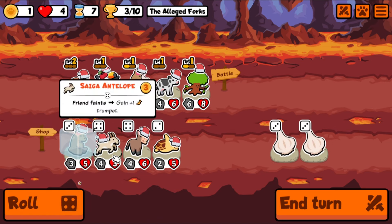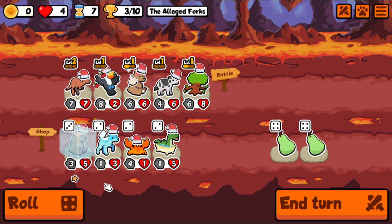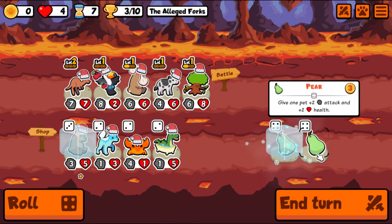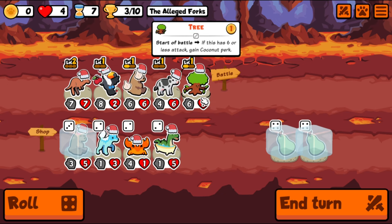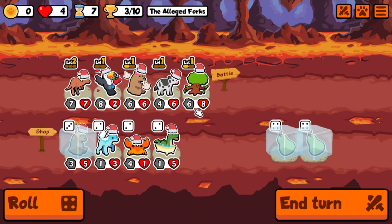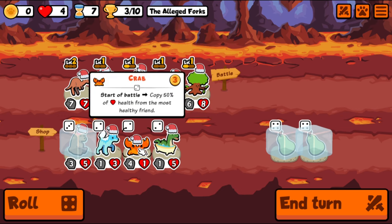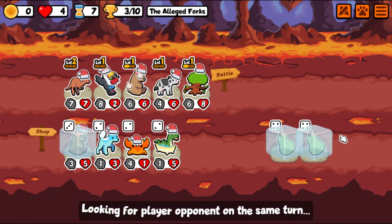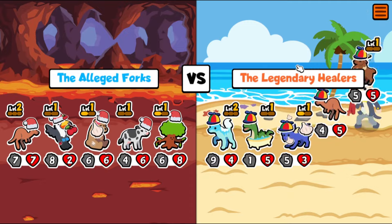There's a lot of trumpet stuff this week — good for them. There's pears — I like pears. We'll save a pair, freeze them. Start of battle: gift front-most friend one experience, that's pretty good. I think your coconut would go first so we can't over-attack it. Things are up in the air — it's a new week, everybody's having a great time, I know I am.